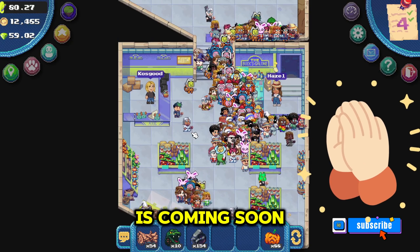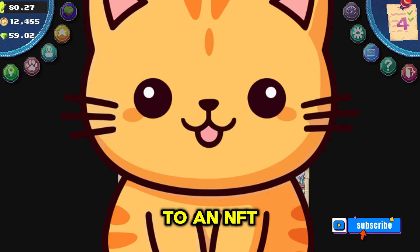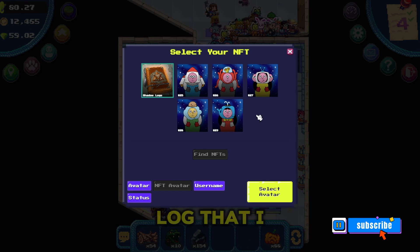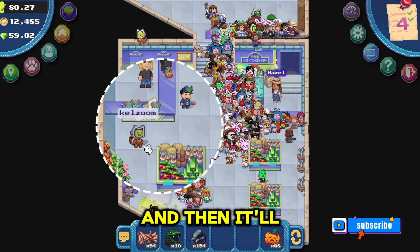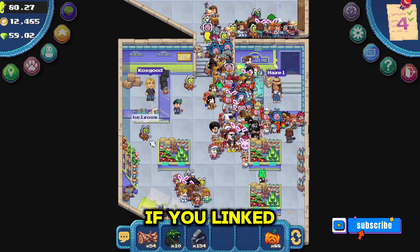Let's manifest that a good update is coming soon. I'm gonna go ahead and immediately change my avatar to an NFT that I recently received. Click 'NFT Avatar' and here I have a Kydro Shadow Log that I can click and select avatar, and then I'll automatically change into this cat that you see a lot of people walking around with.